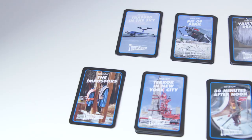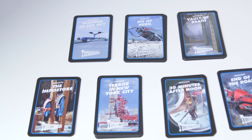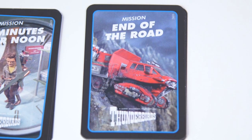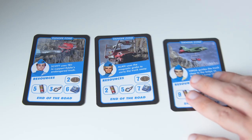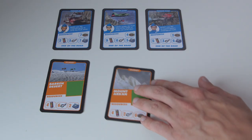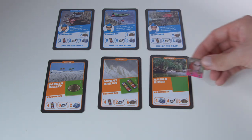Setting up the game: first, choose an episode of Thunderbirds. There are seven to choose from — we recommend End of the Road as the starting mission. Lay the blue Danger Zone cards out for your chosen mission in a row of three, then below add a row of orange Journey cards. Place a Journey token on each Journey card; these include the Hood tokens.